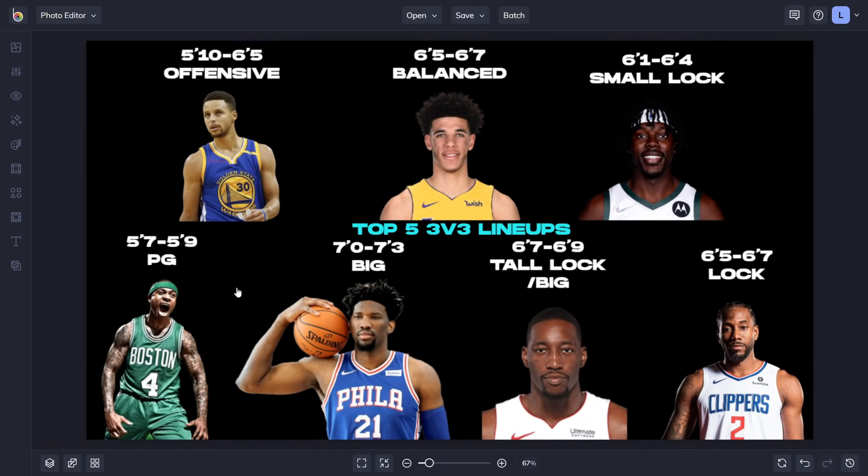To explain very quickly what we're going to do in this video: we got seven player models right here. This is going to be very vague — just their height and their position. We'll talk about specifics of what you're going to have upgraded on them later. Very vague descriptions of build titles: five-seven to five-nine point guards, seven-foot to seven-three bigs, tall lock slash small big at six-foot-seven to six-foot-nine, regular size locks at six-five to six-seven, small locks from six-one to six-four, and five-ten to six-five offensive builds at the point guard spot.